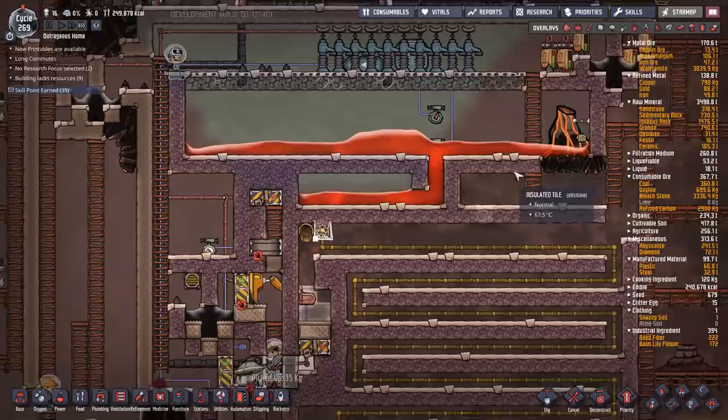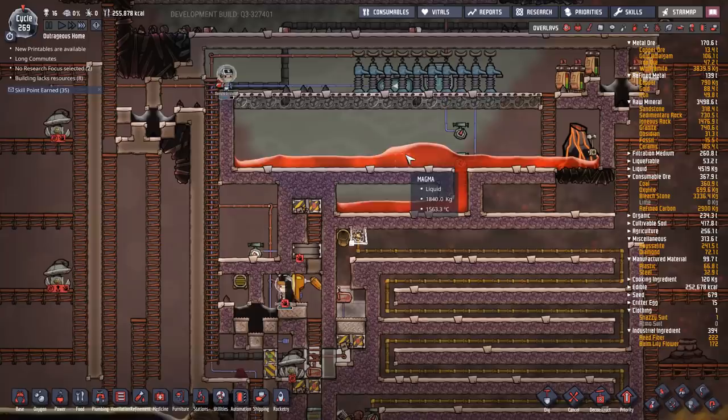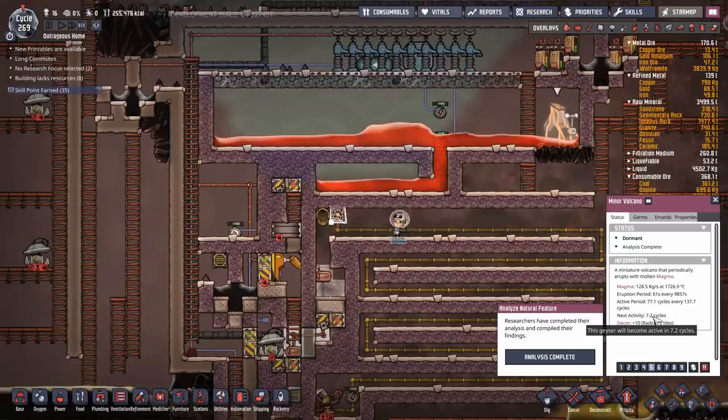You gotta give it to those dupes — that industriousness. This one dupe has been assigned to this task for quite a few cycles but they've moved an awful awful lot of magma. The volcano — I finished examining it and it was in a dormancy phase, so it's not actually going to be active for another seven cycles.